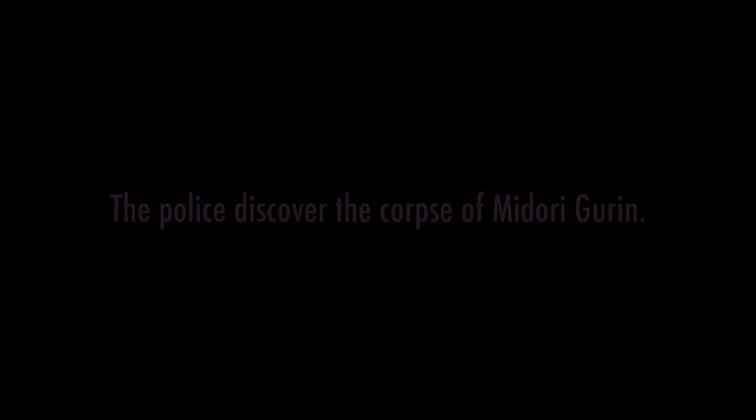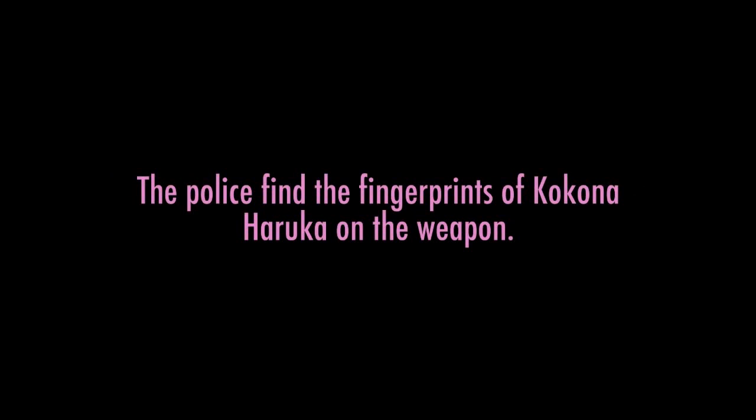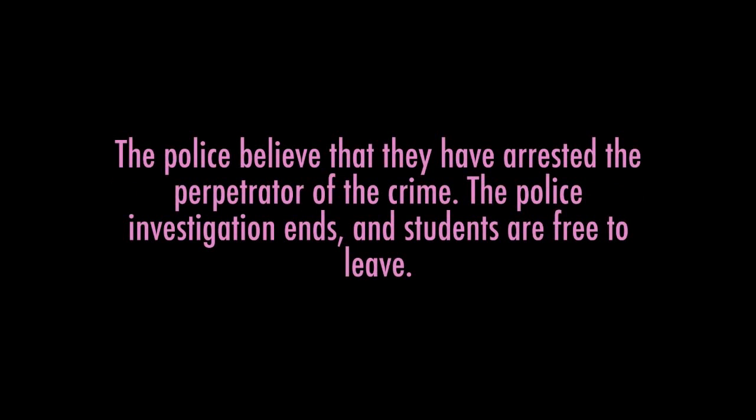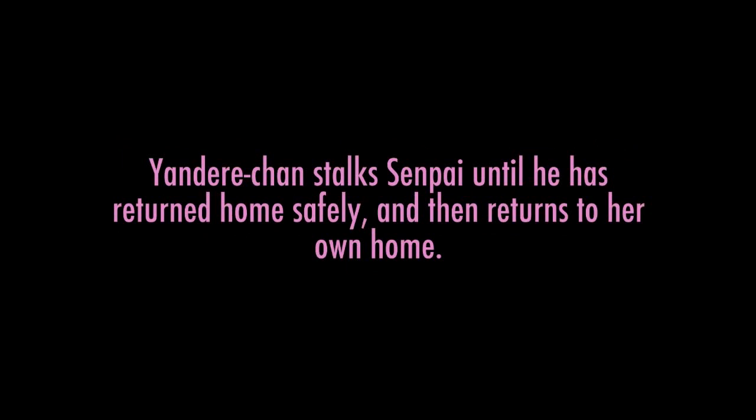The police arrive at school and discover the corpse of Midori Gurin. They find a knife stained with Midori Gurin's blood and discover the fingerprints of Kokuna Haruka on the weapon. Kokuna Haruka is arrested by the police. The police question Yandere-chan but cannot link her to any crimes. The police believe they have arrested the perpetrator, the investigation ends, and students are free to leave. Yandere-chan stalks Senpai until he returns home safely, then returns to her own home.